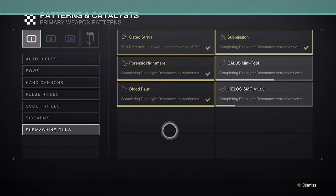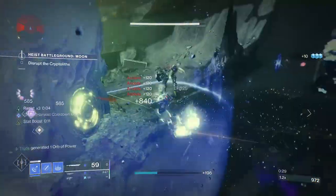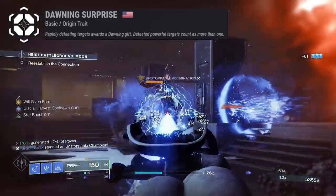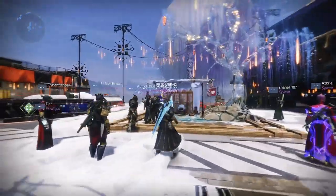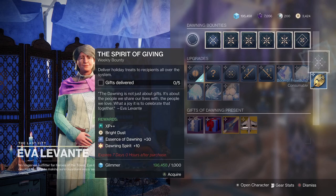Chasing red borders for craftable weapons isn't everyone's cup of mulled wine, but then we've got another thing hiding in plain sight that also points to the Dawning weapons being craftable. The new origin trait for this season's Dawning weapons is called Dawning Surprise, which grants you a Dawning Gift for rapidly defeating multiple targets with that weapon. Dawning Gifts are usually full of stuff — from ingredients to bake the infamous Dawning cookies, to drops of the Dawning weapons, and more importantly, potentially red borders too.